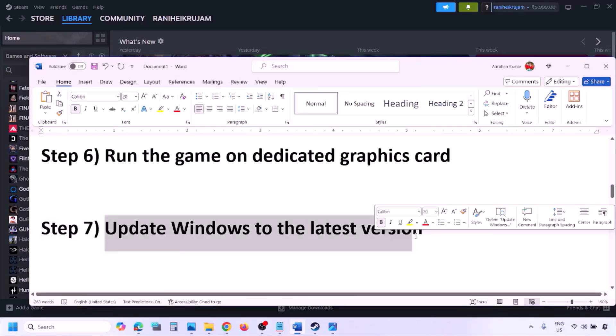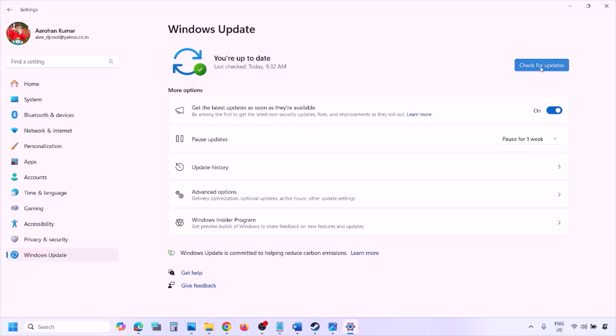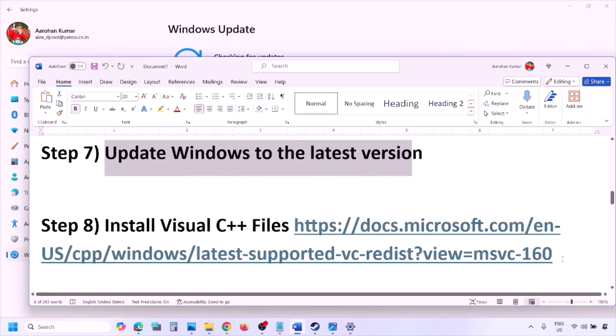The next step is to update Windows to the latest version. Go to Windows Settings, then Windows Update, and click 'Check for Updates.' Once all updates are installed, restart your computer and launch the game to check.